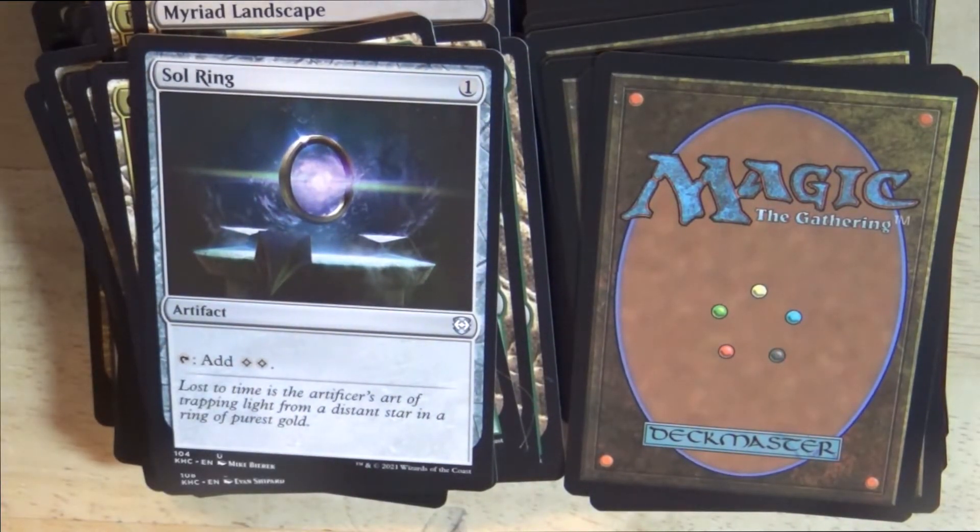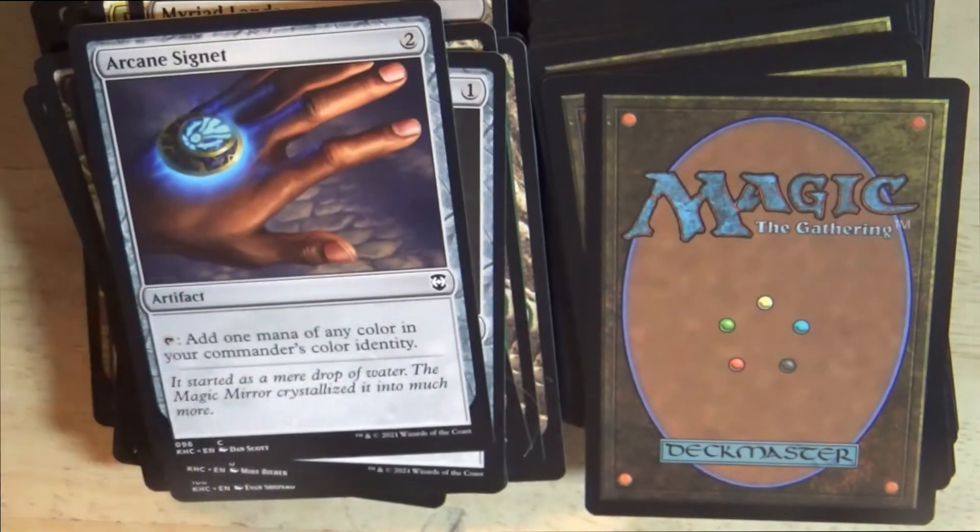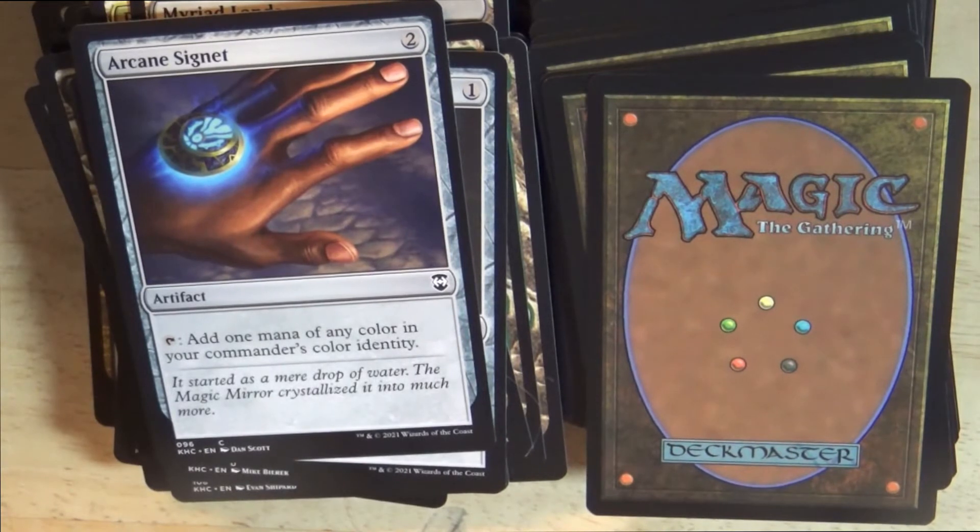Colorless artifact: Sol Ring — tap effect, add 2 colorless mana. Colorless artifact: Arcane Signet — tap effect, add 1 mana of any color in your commander's color identity.